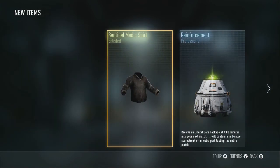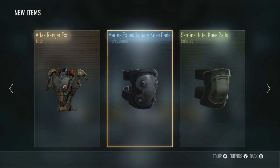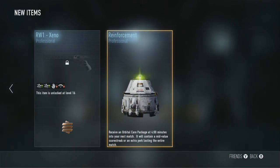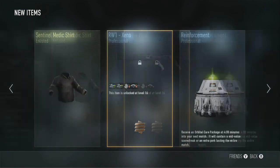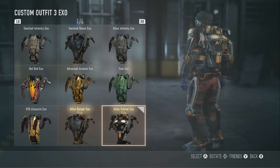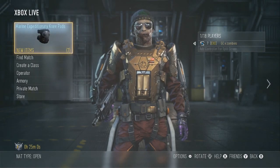And a medic t-shirt which I've already got. Last ever supply drop — the Ranger XO-1. One elite thing out of all of those supply drops, guys. Not happy. So this has been GCXZombies, my supply drop video is over. If you enjoyed this, remember to leave a like down below, and I'll see you tomorrow for another video before Exo Zombies. Peace out.